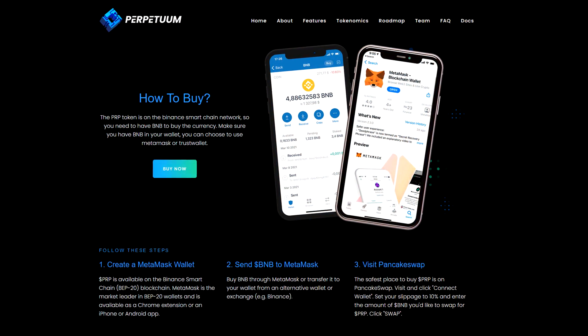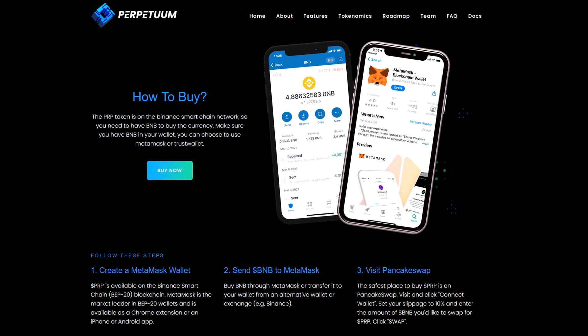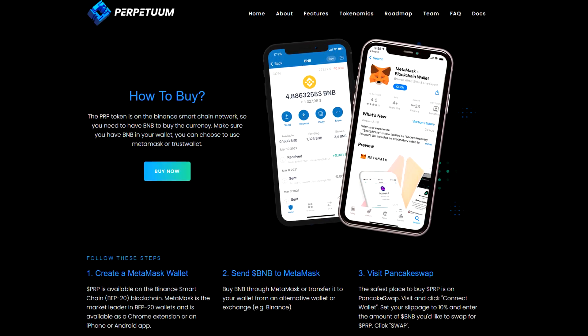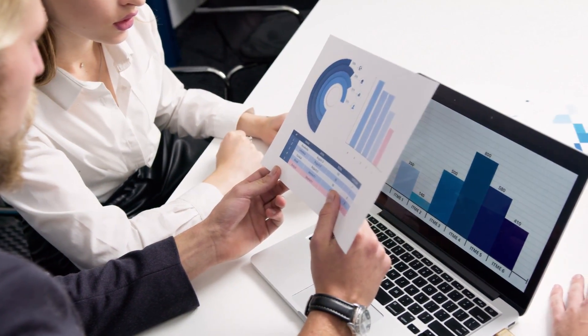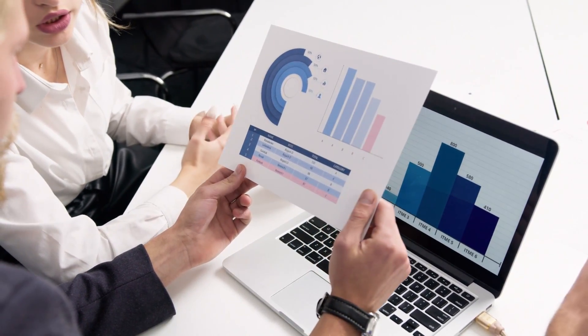Make sure you have BNB in your wallet. You can use MetaMask or Trust Wallet. Go in and click Connect Wallet. Set the slippage to 10 percent and enter the amount of BNB you want to exchange for PRP. Click Exchange.